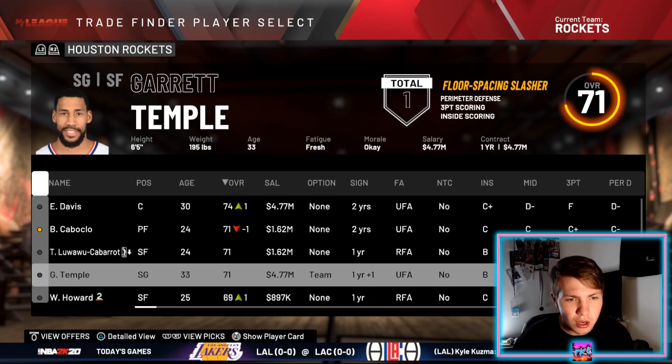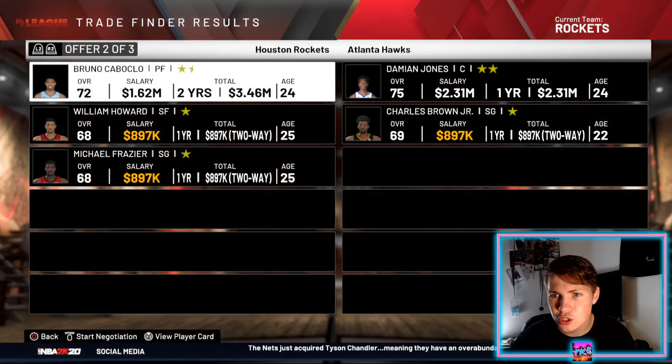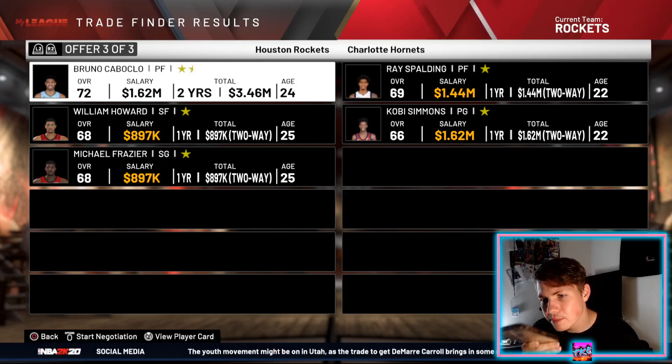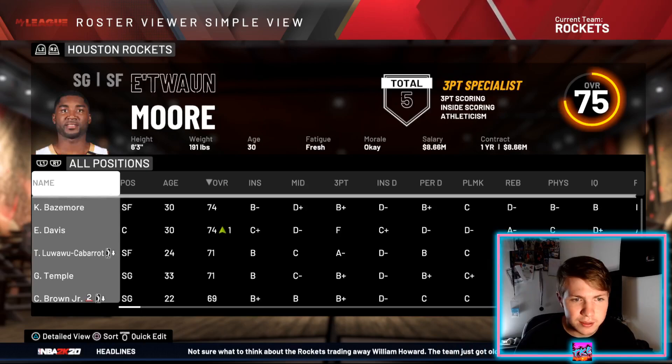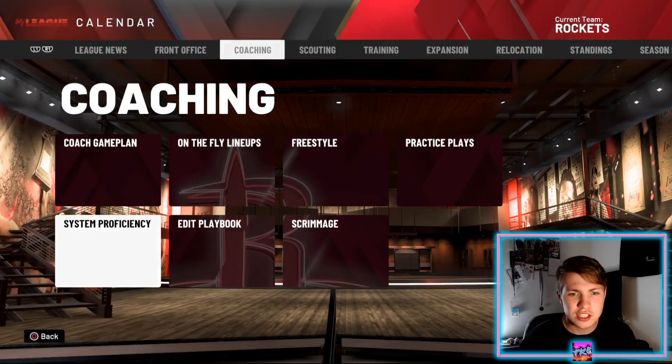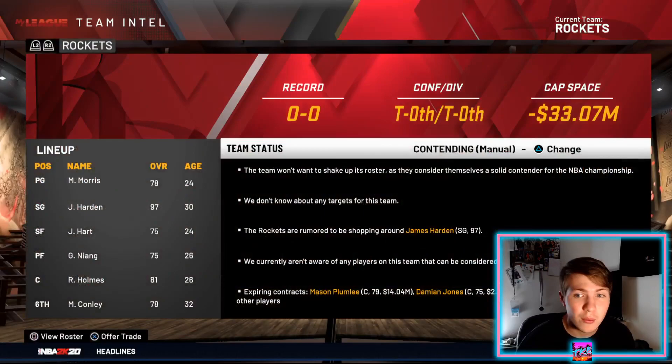Not many people left: Bruno Caboclo, William Howard, and Melvin Frazier. We'll throw all three in the trade — there are three offers. Siri picks two: we get Damian Jones and Charles Brown Jr. Now I think we're good except we still have to get rid of James Harden.